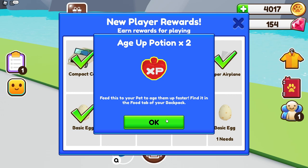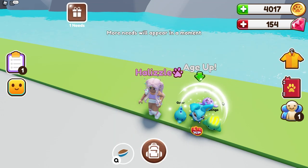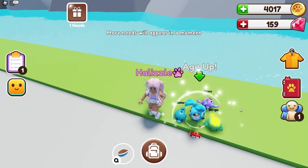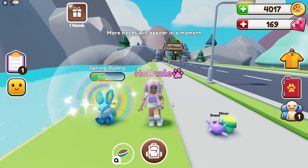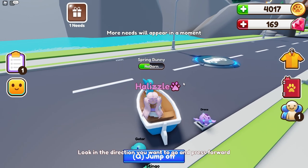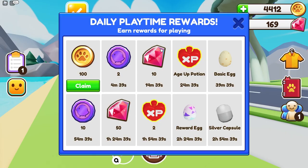Feed this to your pet to age them up faster — find it in the food tab of your backpack. Let's go ahead and feed our bunny that age potion. We got two of them! We're almost done aging up our bunny. Let's go ahead and age up our bunny — we now have a rogram bunny. That means I have one more spring bunny to age up in order to make a shiny bunny. I tested the boat on land and it's not working, so the boat only works in water just to confirm. The timer you see here means when it will be available — once the time was up I was able to claim 100 coins.